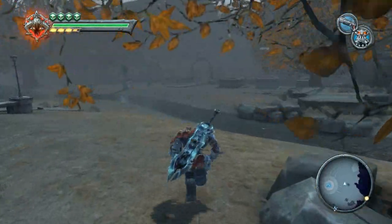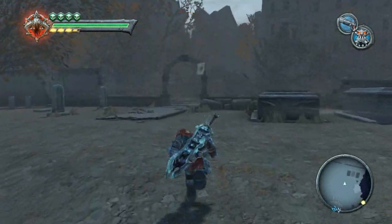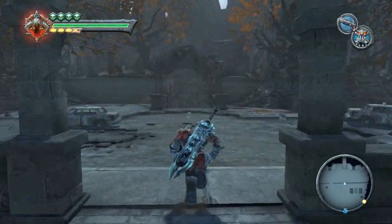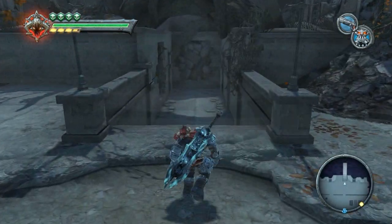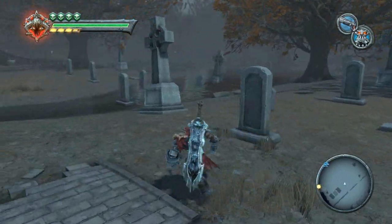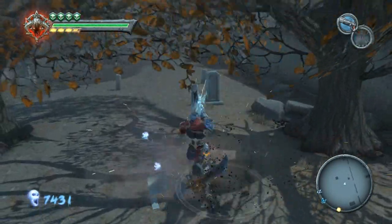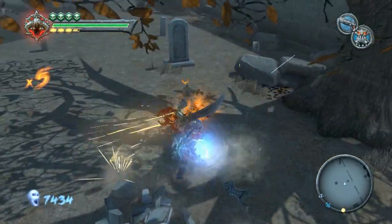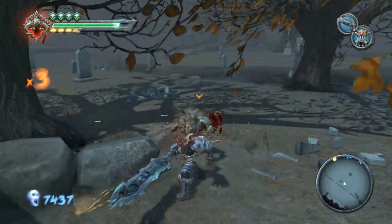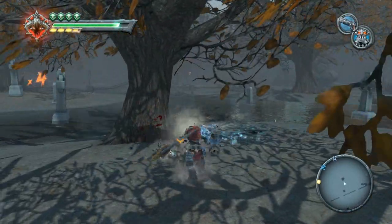I just entered the Choking Ground. I'm going to head over this way - I think there was some ice down here. No... I thought there was an area in the Choking Ground with ice. I'll smash some guys, beat them up. I'm trying to think - I know there was some ice around here somewhere, at least I thought so.